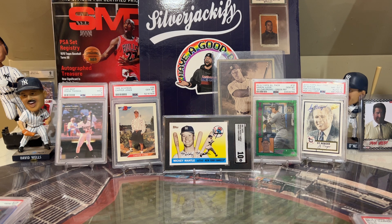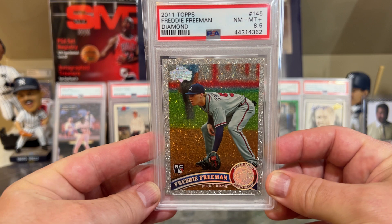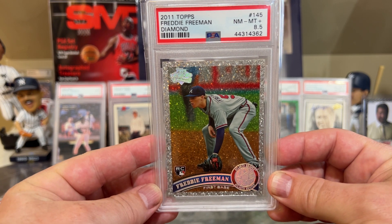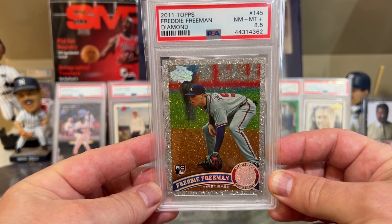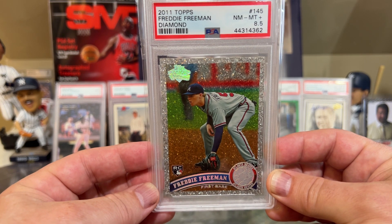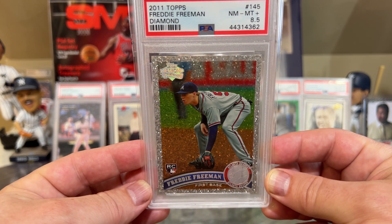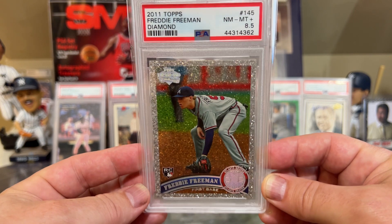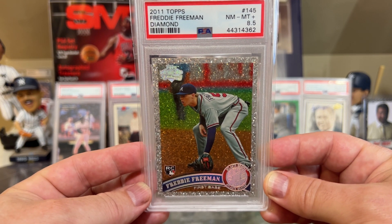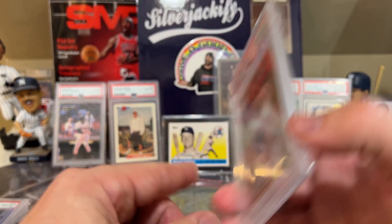At number 20 of highest wins above replacement is going to be Freddie Freeman. We move up to a 1.5 WAR so far — 3 home runs, 21 runs scored, 13 RBIs. He's batting .295 with an on-base percentage of .397. So the Freddie Freeman diamond rookie card from 2011 Topps was the best card that I have of Freddie Freeman. I probably should have better cards of Freddie Freeman, but unfortunately this is the best card that I had.